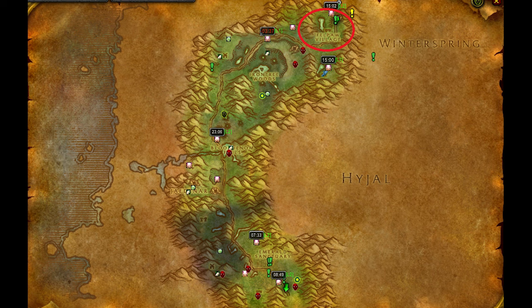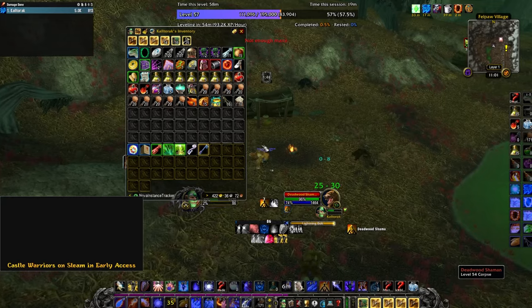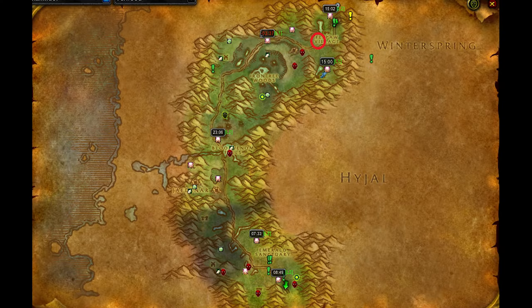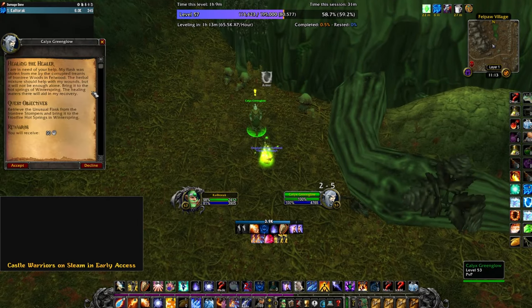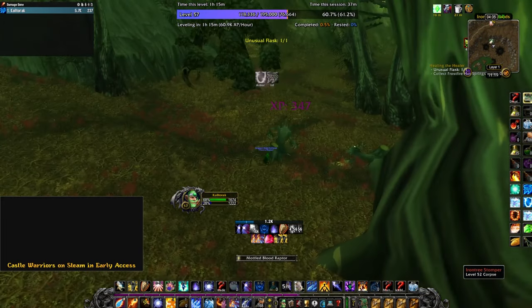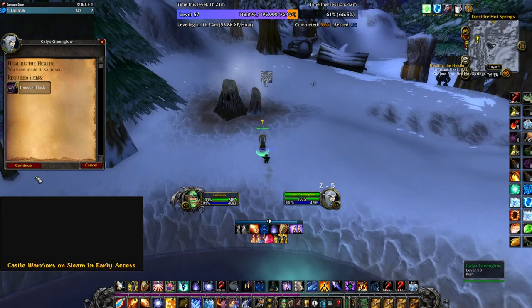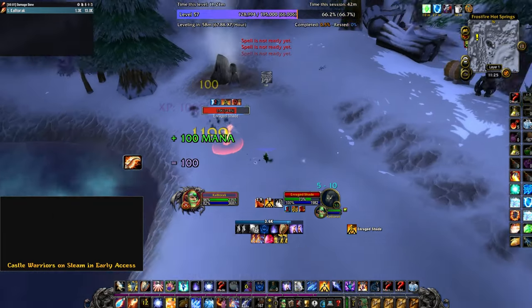To get Frozen Orb, we need to go to Felpaw Village in Northern Felwood. Make sure you bring a Comprehension Charm from the Reagent vendor. Kill any of the Furbulks here until you get the Mysterious Darnassian Scroll. Decipher it with your charm and then head to this location. Use the Scroll of Calyx and accept the quest from the NPC. The quest will send you to kill Iron Tree Stompers to the Southwest. Kill them and loot the Unusual Flask, then we go to Winterspring. Run through Timbermaw Hold and go straight to the Spring here. Hand in the quest to the NPC and a Shade will spawn. Kill the Shade and loot your Frozen Orb rune.